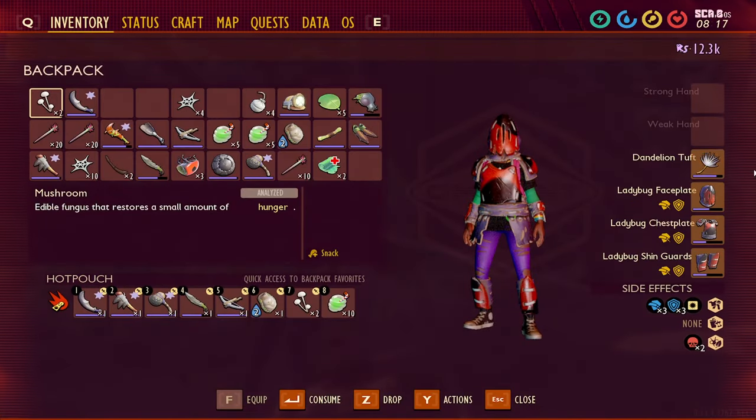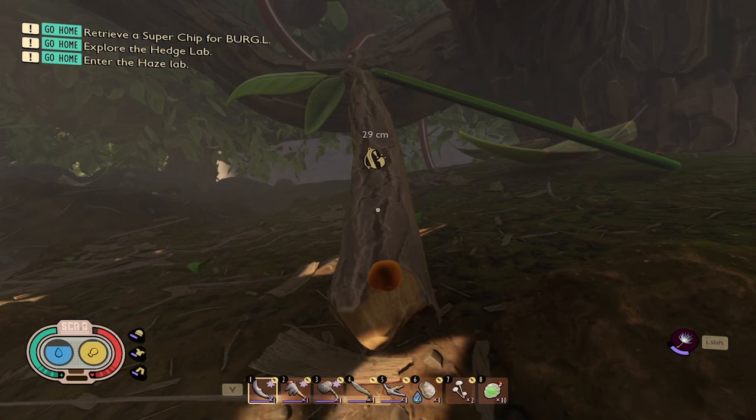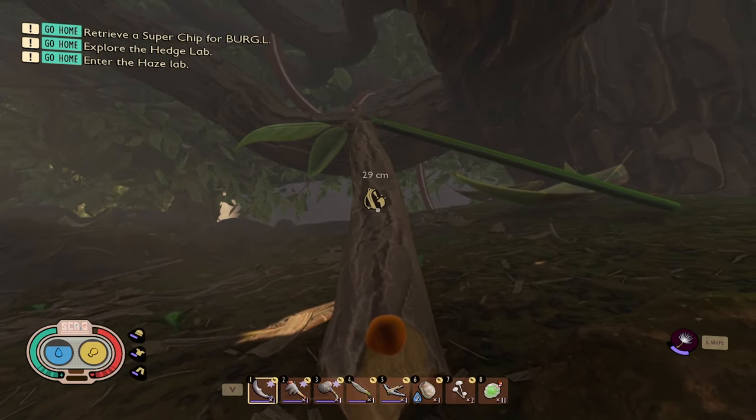I always suggest when you go on the hedge that you have a dandelion tuft equipped, that way if you fall you can keep yourself from dying. Also have a respawn bed point nearby so that if you do die you can try again easily.